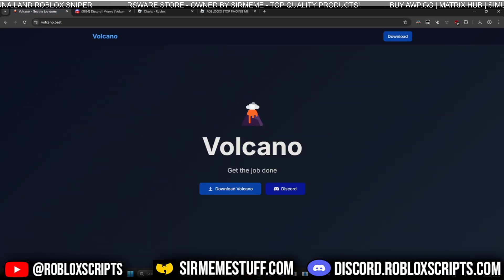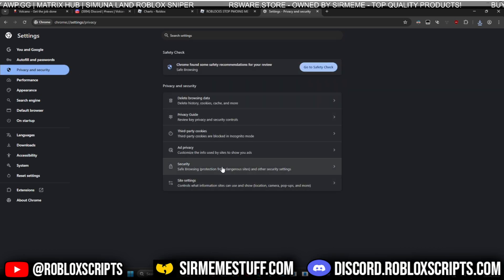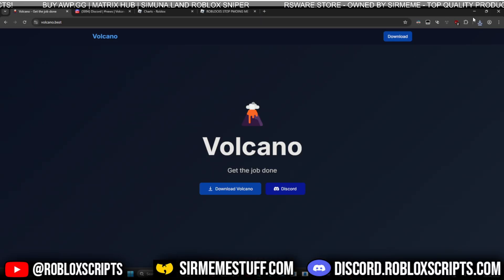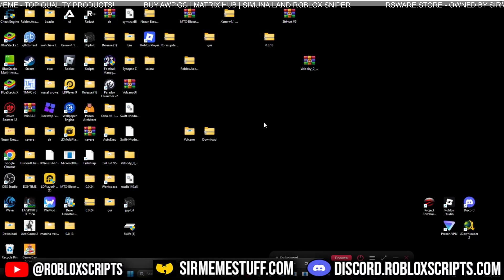So I've said my piece — let's get into the actual showcase. To get the download for Volcano, head over to the website and click download. If your download gets blocked, head into your Chrome settings, go to Privacy and Security, then Security, and where it says Safe Browsing, turn it to No Protection. That should enable you to download the folder. Once downloaded, put it on your desktop and extract it.